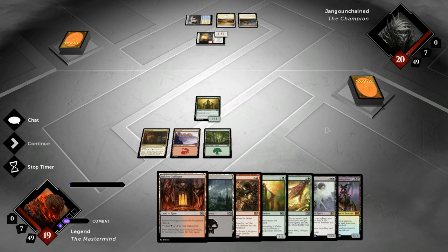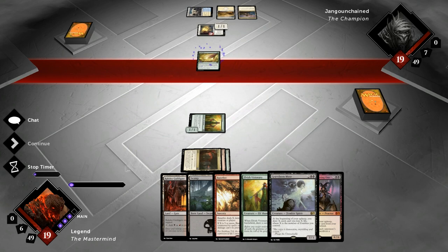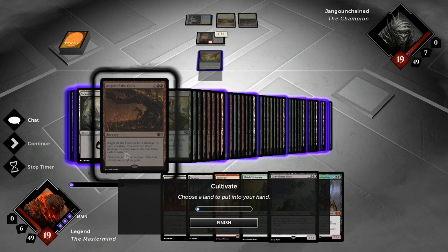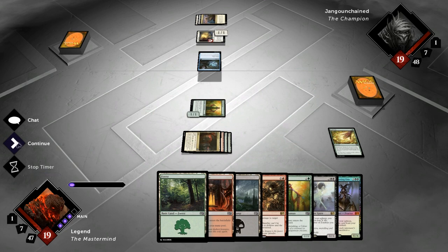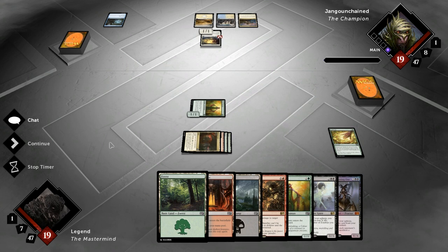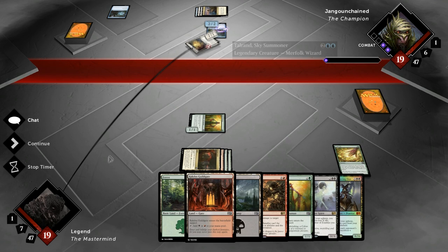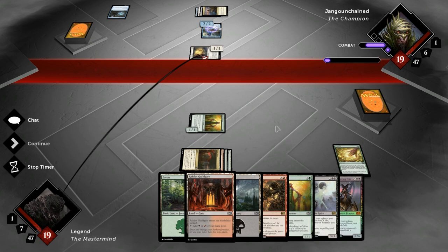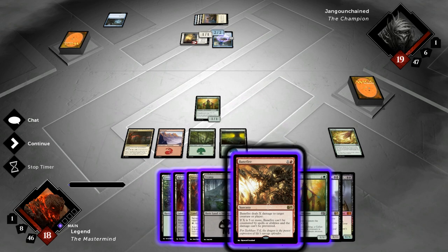Let's attack first since the opponent isn't staying back to block, and let's hope we don't get countered. We Cultivate to grab green — we already have black and double red, so let's get double green for those Palaka Worms down the line. The opponent draws a lot of cards with Squadron Hawk plus Think Twice but isn't pressuring us much, so we have some time to get to our fatties. Opponent taps out for what looks like a Tolarian, so that's getting Banefired — letting a Tolarian survive seems like a very bad idea.